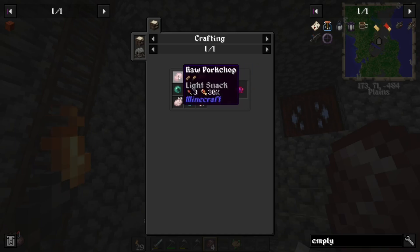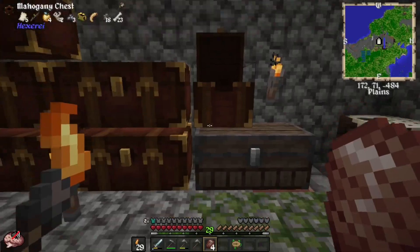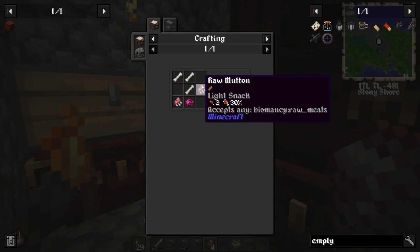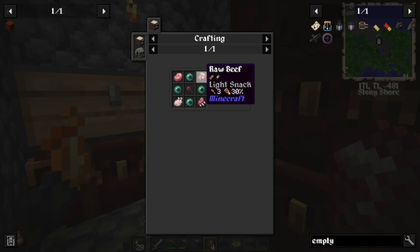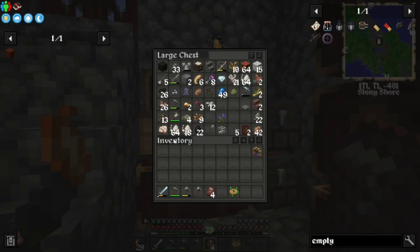I need mutton. I need ender pearls. Do I even have any ender pearls? That would be a no — I got zero. I have spider eyes. Raw beef, raw pork, raw mutton, raw chicken. Do I have any of that raw stuff just in my chest? I gotta go through all of it just to see if I have raw chicken.